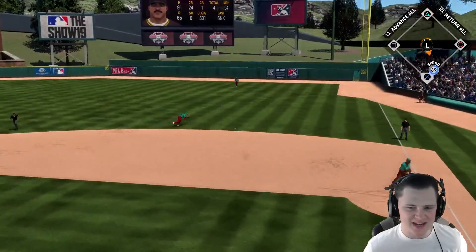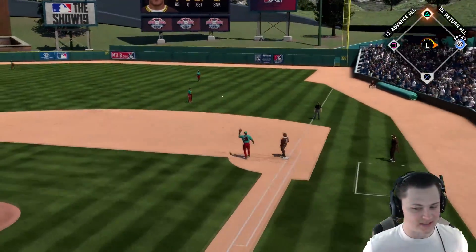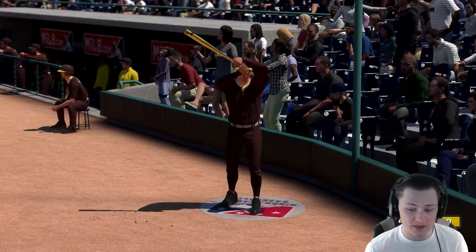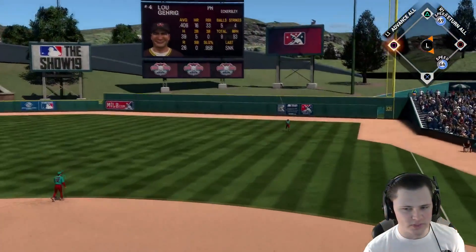Ron gets a base hit - he heard he's probably going to get replaced. 69 speed on first base, pitcher coming up. We're going to go to our bench and take out Lou Gehrig - baby Lou Boo off the bench has been great. Baby Lou Boo ends up with a line drive out.